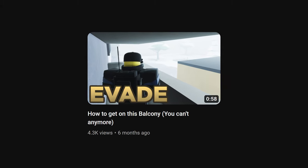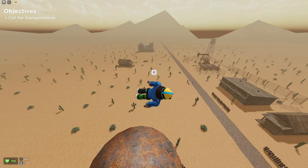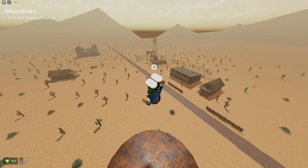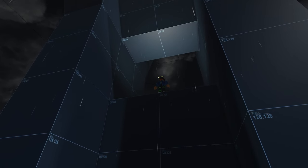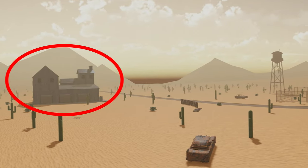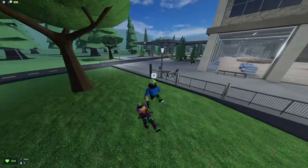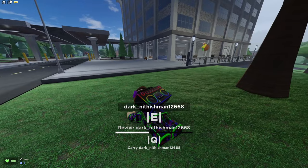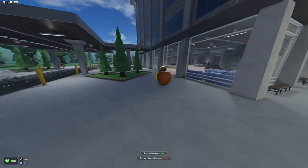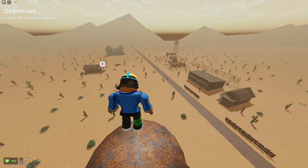Or another video which was a guide on how to reach this balcony in Construct. You know what doesn't make sense with this update? The fact that not all roofs or high spots were blocked off. This spot up here in Drab is still accessible, and literally all the roofs and water towers in Desert Bus as well.